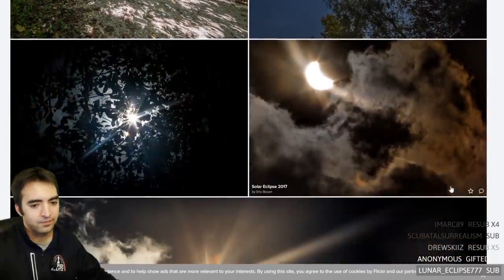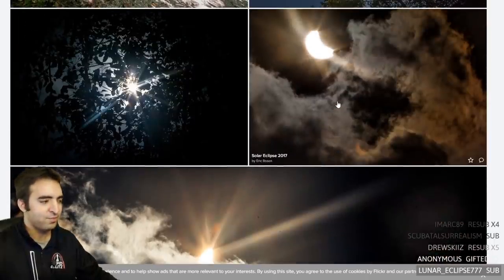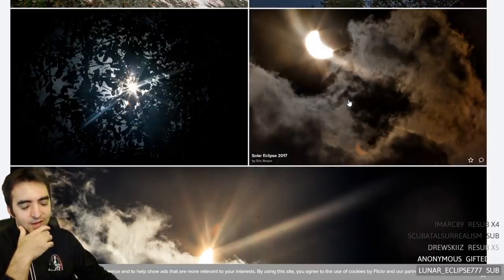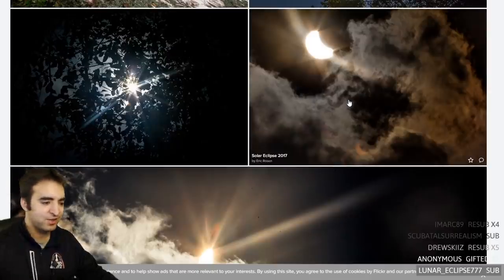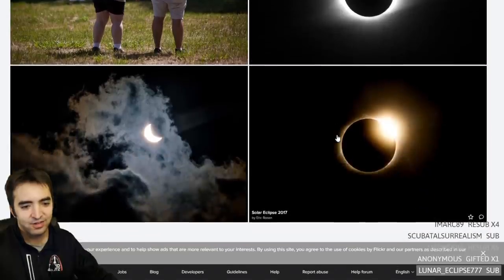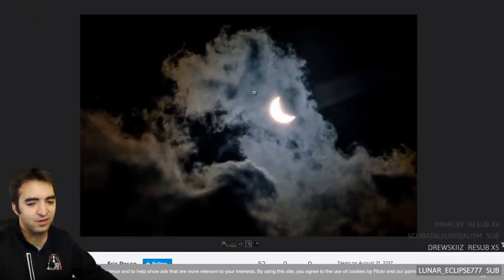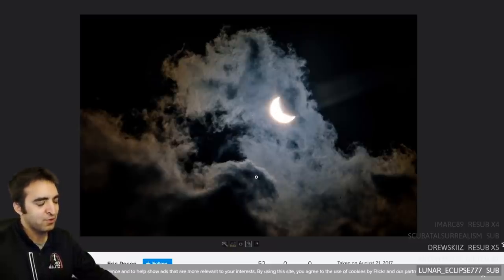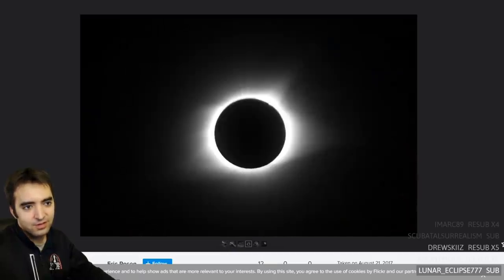Lunar eclipses occur every few months but solar eclipses are about a year and a half apart. Two years ago in 2017 there was this big craze about the solar eclipse and St. Louis was on the path of totality — actually just outside St. Louis. I went to this nature park and took photos. It lasted close to two minutes. For this shot the cloud was acting as a filter. To look at a partial eclipse you needed special glasses. I just had my camera and zoom lens. There were a lot of people there with very advanced photography equipment.